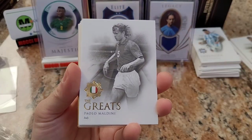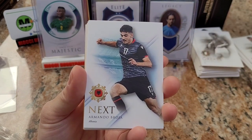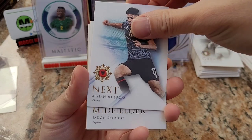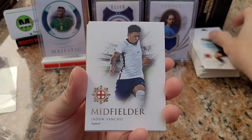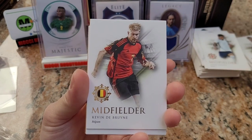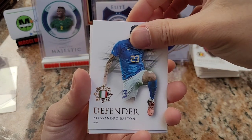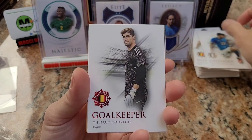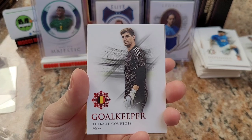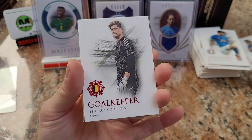The final pack — the box hit, gold plated — it's very thick! Starting off with Paolo Maldini, Armando Broja, Jadon Sancho, Kevin De Bruyne, Alessandro Bastoni, and Thibaut Courtois — number 10 in red.